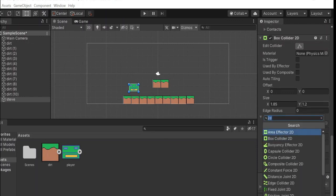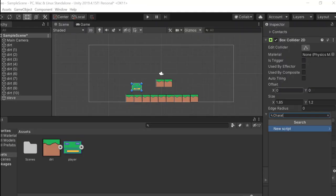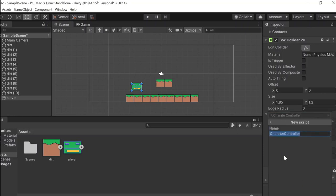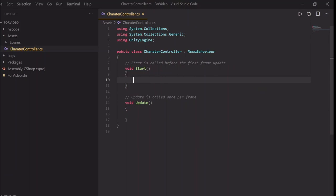Now we can start moving towards the fun stuff where we get to interact with the character. To interact we'll have to create a C# script — let's name it CharacterController. We'll open it up and get rid of the basic comments which we don't need.